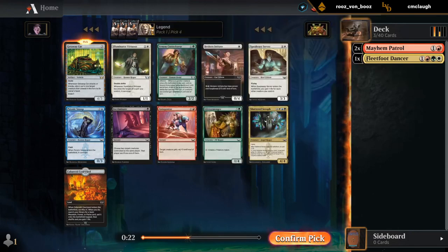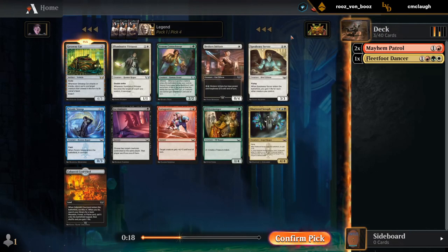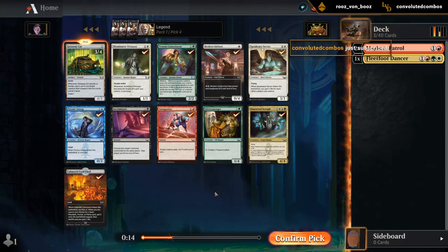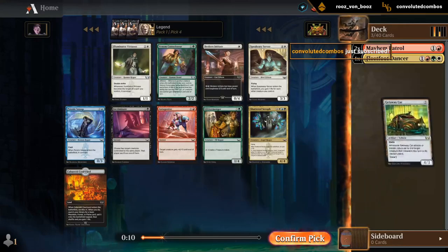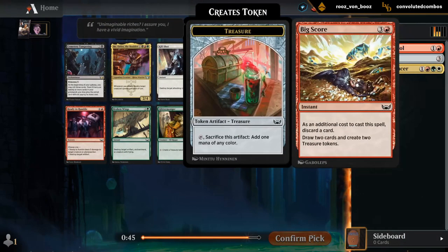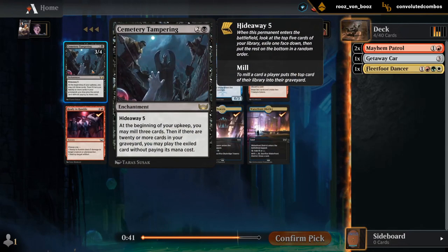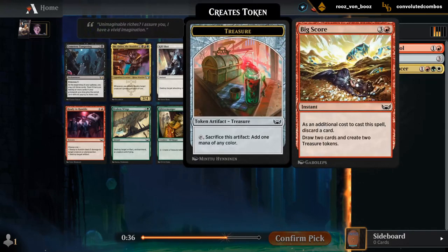Otherwise it's Virtuoso. Maybe go red-white-splash-green. Or there's another Cabaretti Courtyard. How many cars do I have? Three — so this would be my fourth for the collection. That's a good tiebreaker. We have Big Score, always useful. Cemetery Tampering — could use one more for the collection. But Big Score is actually pretty decent.